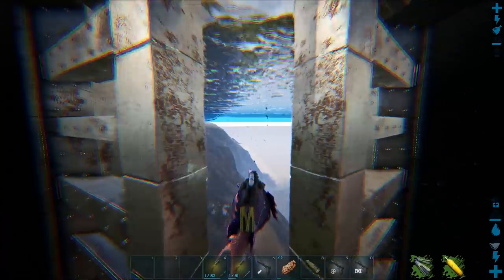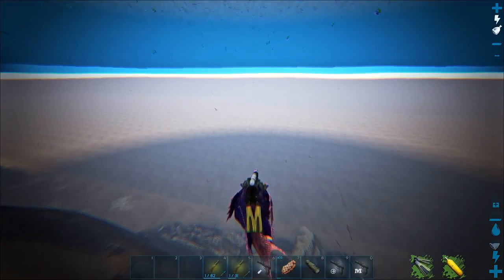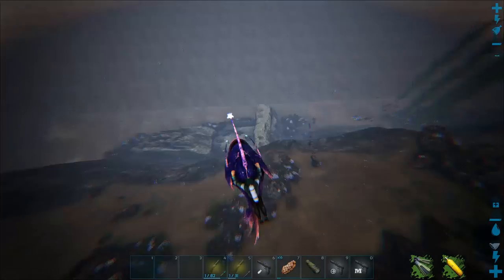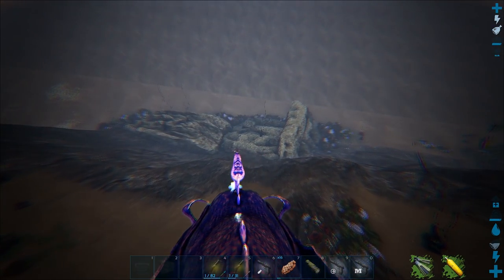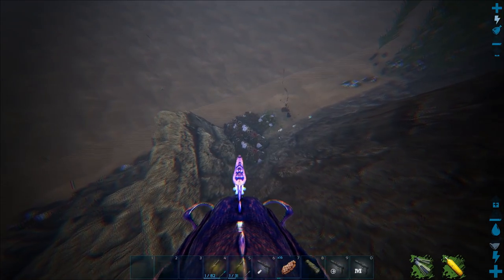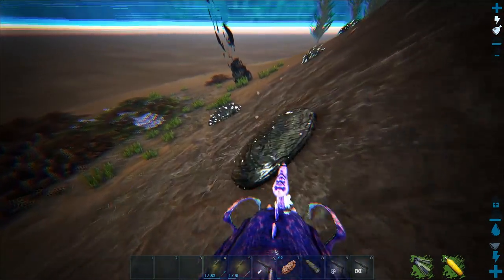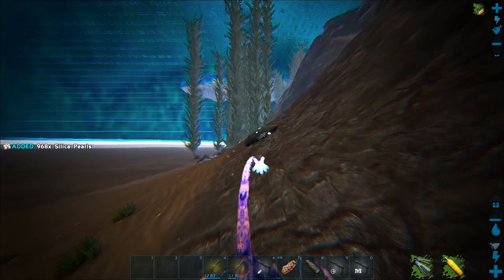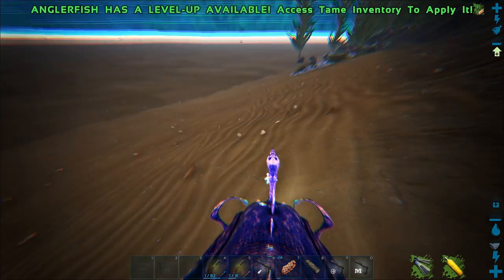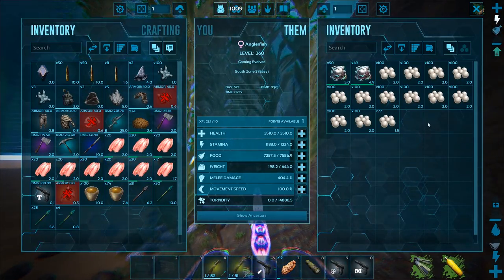Knocked it out and tamed it — let's go! Okay it's not following me... okay good. Pretty decent stats, lots of weight which is good, but we don't need a huge amount of weight to get pearls. Let's hop down here — there are a lot of pearls below my base and a couple inside the kelp forest. Oh my god, that is a huge amount of silica pearls — are you kidding me? That's crazy, and our gather rates are up!